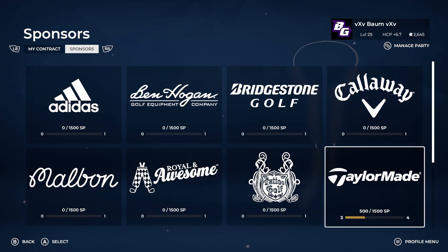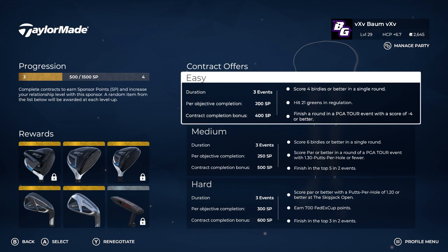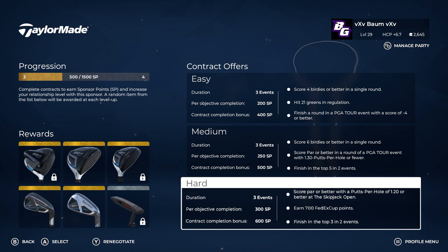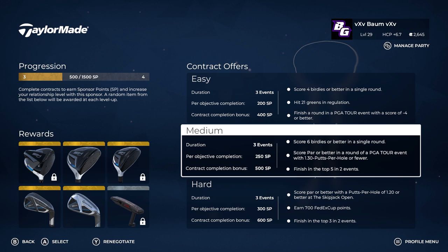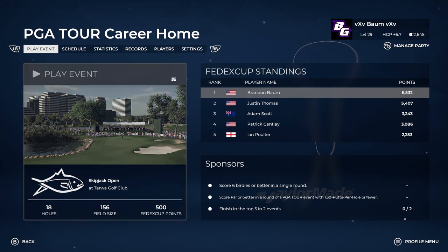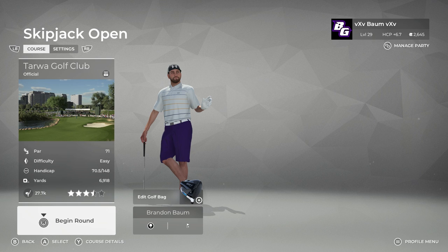We'll go ahead and renew our contract with TaylorMade here to get three more challenges. I think the medium has been the sweet spot so far for me. I think I can get all those. The difficult one will be to score par or better in a round at a PGA TOUR event with 1.3 putts per hole. I'm pretty consistently a two putter, but we'll go ahead and try. All right, let's go ahead and jump into the Skipjack Open and go golfing.